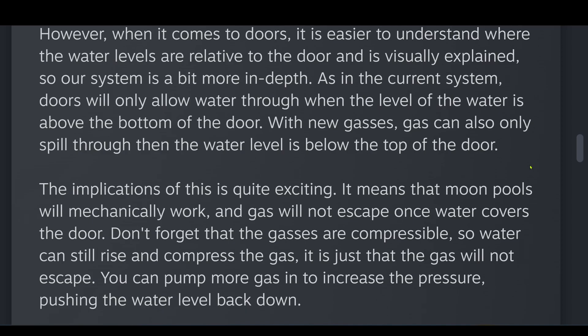So our system is a little bit more in-depth than the current system. Doors will only allow water through when the level of the water is above the bottom of the door. With new gases, gas can only spill through when the water level is below the top of the door. This means that moon pools will mechanically work, and gas will not escape once water covers the door.